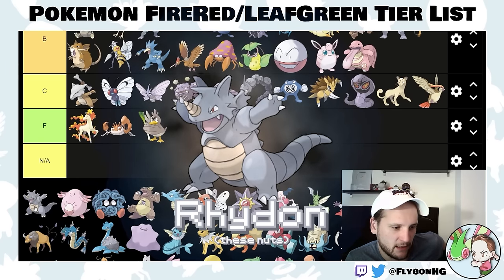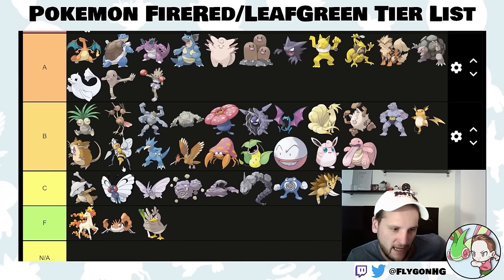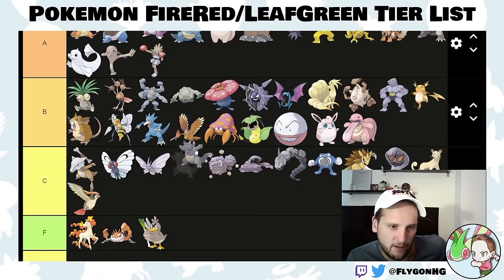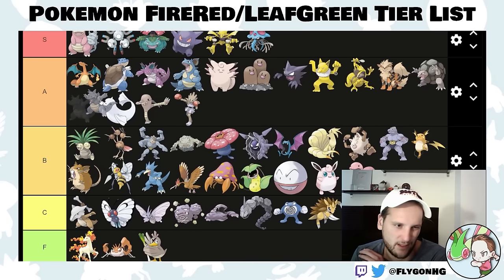Rhydon is likely what you'll be getting in the Safari Zone if you go for a random encounter and already have Parasect and Venonat and all that. It's pretty strong — definitely better than Graveler. I'd put it around where Golem is, since it does basically the same thing, but you get it later so just below Golem. Solid strong Pokemon, but not super useful in a game where a lot of the late game is special attackers.